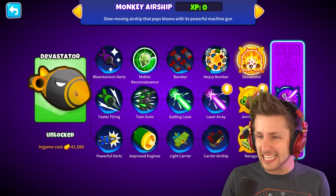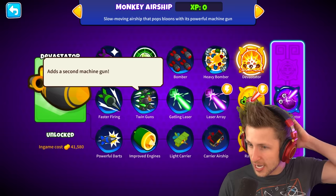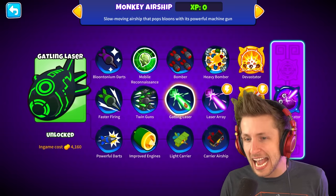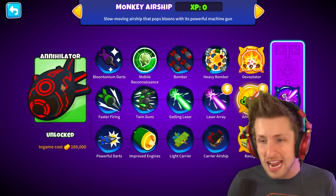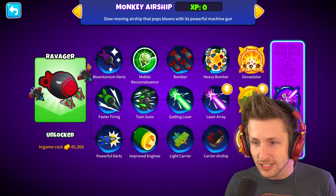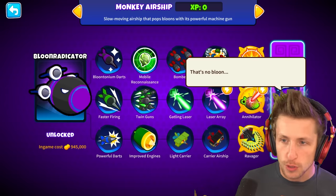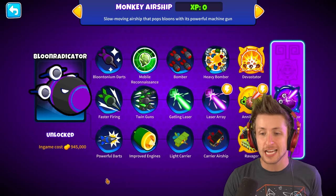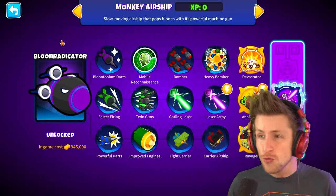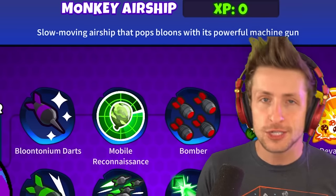You can go up this way to get like an orange look — it changes all the way with different textures. You get Gatling lasers where it turns into a red DDT. And then over here, a Ravager. It looks like it has different planes and it also upgrades this into the Balloon Raticator, which costs a million dollars. A slow-moving airship that pops balloons with this powerful machine gun.